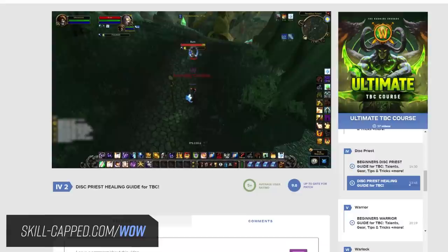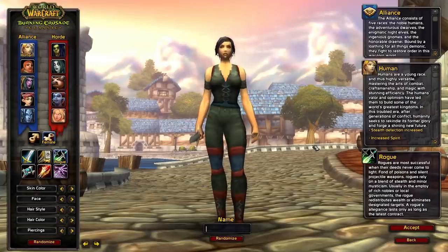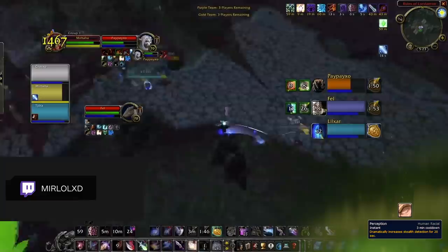To kick things off, we'll be taking a look at what the best races are for Rogues, starting with the Alliance faction. Although you've got a couple options here, Human stands above the rest as the absolute best race for Alliance Rogues and is even considered by some as the best overall race on either faction. This all comes down to the power of Perception, a human racial trait that dramatically increases stealth detection when used. And given just how important openers are in TBC Arena, especially in the earlier seasons where gear levels are not as high, Rogues who get the opener against other Rogues are more than likely to win the game.